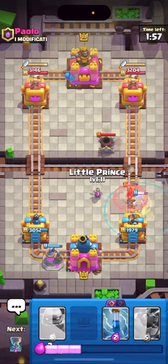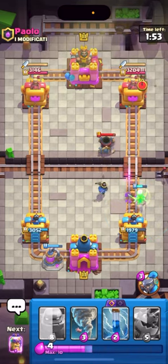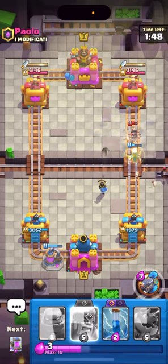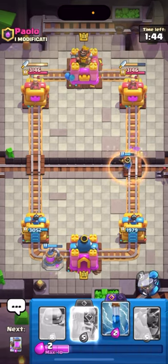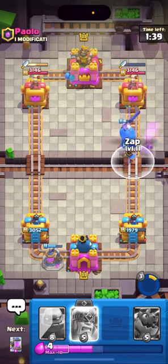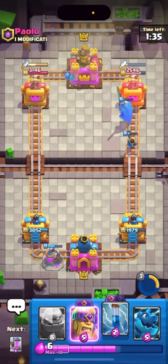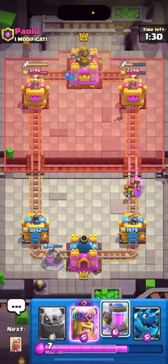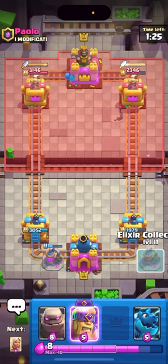I can just go Little Prince on top of the Mortar and the Valkyrie, and I don't see how he defends. I'm not gonna win right here but I will in a few seconds. I'm gonna NATO this Princess forward and then I can pop my Little Prince ability, and I have my Zap ready for a Goblin Gang. That's gonna kill the E-Wiz — he has the Goblin Gang — he's just gonna ignore this. He does Goblin Gang, I'll just Zap. I can pump up again if I want to, you just can't stop this.